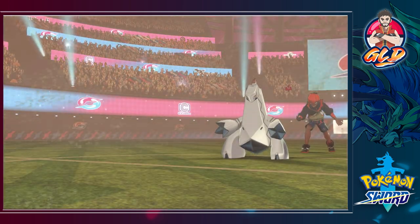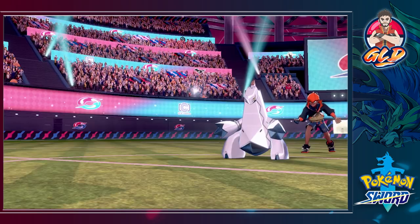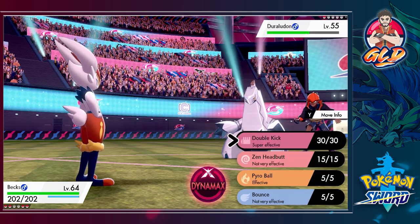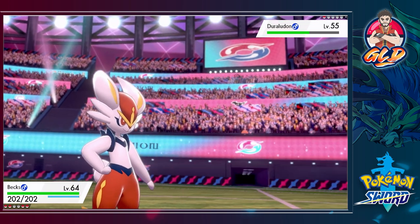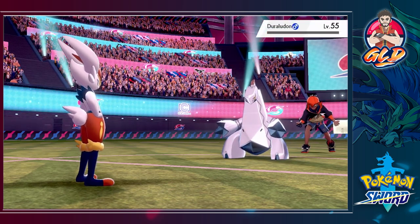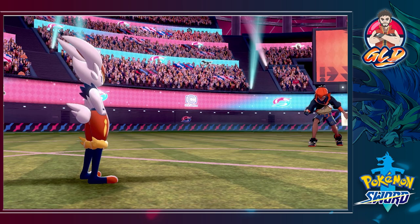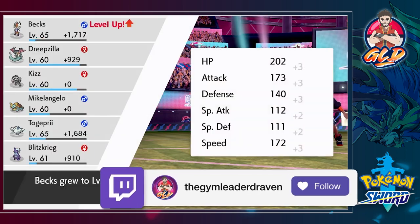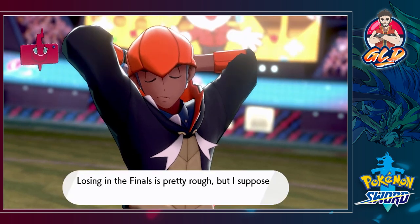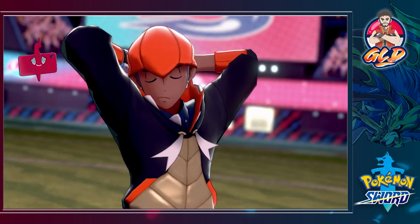Alright, at least we weathered out the storm. Let's go with the man, the myth, the legend - Bede! Let's look Duraludon dead in the eyes - oh wow, Super Kick! Let's go with Double Kick - bam and another one - bam! And that is how you do it! Say goodbye! Bede has won us the match and Raihan can't believe it. He says losing in the finals is pretty rough but he'd rather take a quick shot to remember it by.